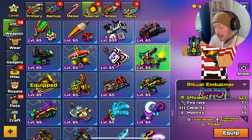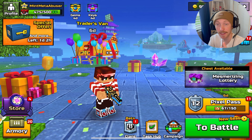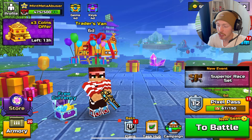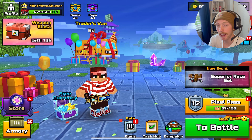And then also a Flamethrower called the Ritual Embalmer right here. Actually it's not a Flamethrower, it is just a single shot weapon. I'm just going to come out and say it this time — I know I said in the last Trader's Van video that I'm usually wrong — but pretty much all these weapons are going to be very good. Not really entirely worth the price, but let's jump into some actual gameplay and we'll see just how worth it they actually are.